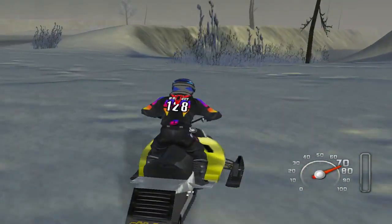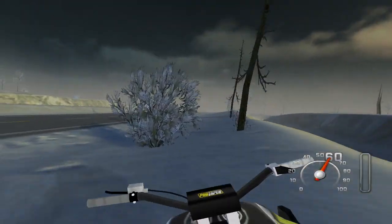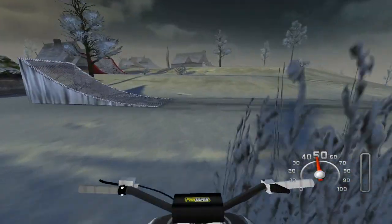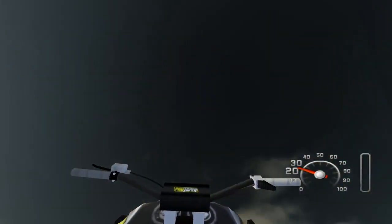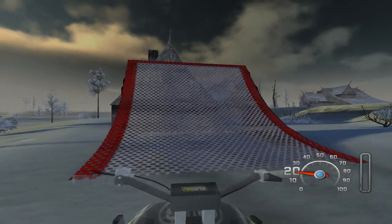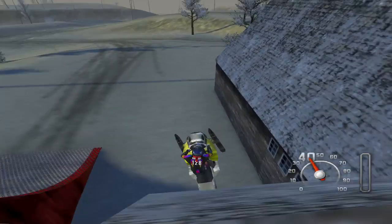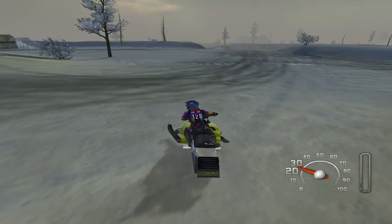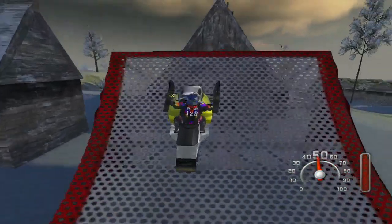Alright, first person camera — there we go, first person sled. Let's bring it back — step up — oh we cased it, but that's okay because we can just kind of chuck out a double backflip right into the house. That's what I meant to do — double backflip to roof landing. It's a difficult trick. Track tap the roof — I wonder if it's called track tapping on a snowmobile. I don't know.